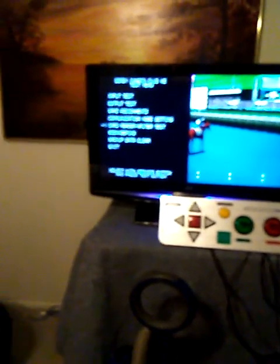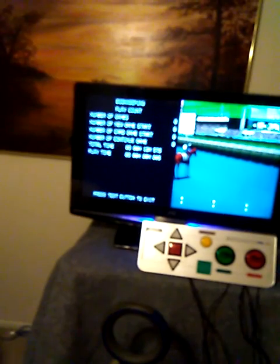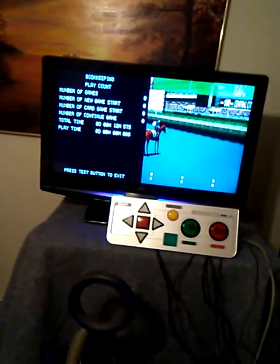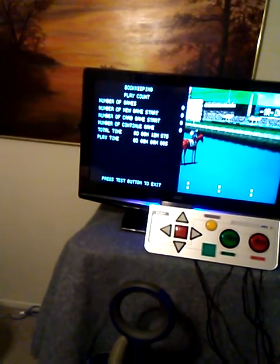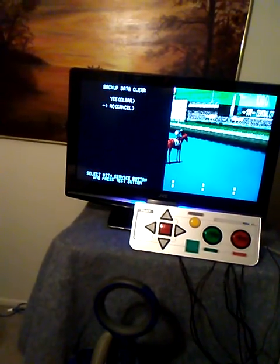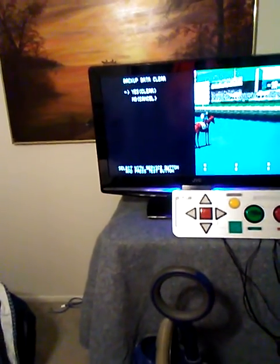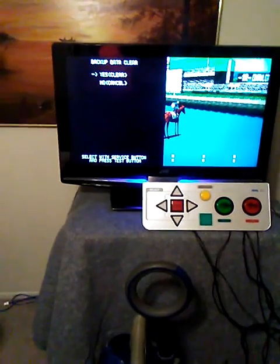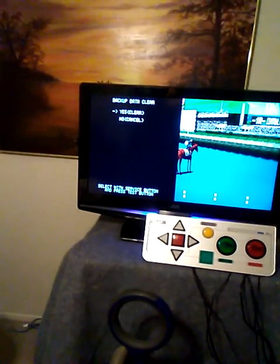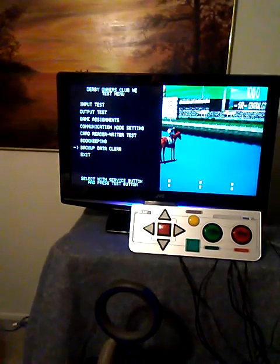Bookkeeping is another area people ask about. This is original equipment, so you can coin-enable it. Bookkeeping tells you things like number of games, new game starts — like did they press the yellow start button to breed — number of continued games, and so on. Then you can do a backup data clear, which clears out all of that information. If it's your own unit that's fine, but if you're getting free games on someone else's unit, try not to mess all this up.